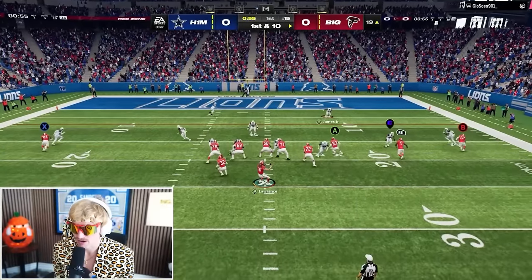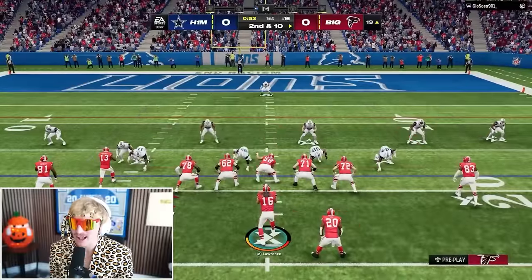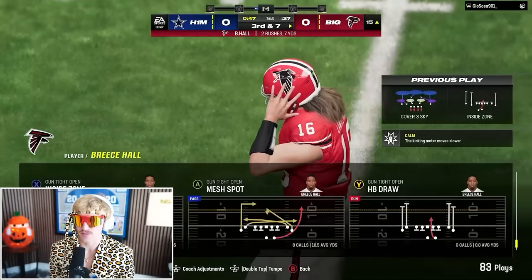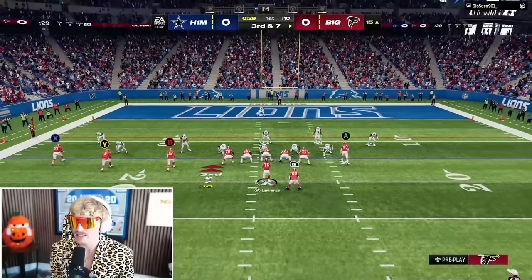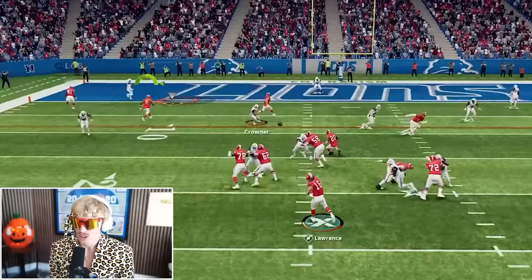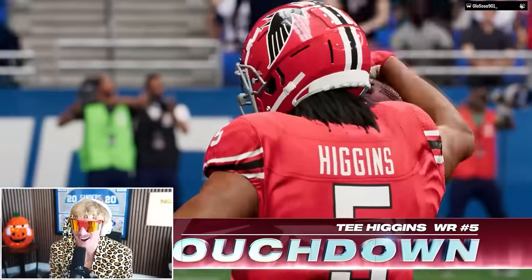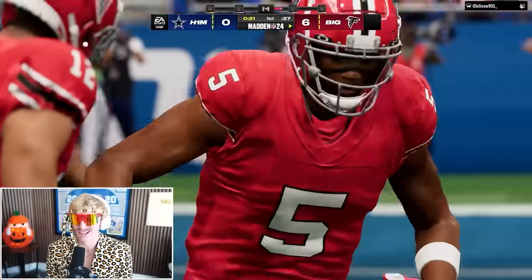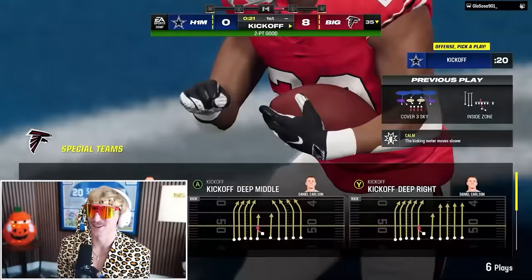First and ten, we take the easy throw to Franco Harris. Second and ten: Breece Hall carries it nicely to the second level for third and seven. On third and seven I read the coverage — Juwan Johnson is open. Touchdown! Tee Higgins was open too in zone, but we went to Juwan Johnson in the end zone. I spent all that money on Megatron and haven't thrown to him once. Two-point conversion: Breece Hall gets it — 8 to 0, Falcons on the board. That was a four-minute, 39-second drive.